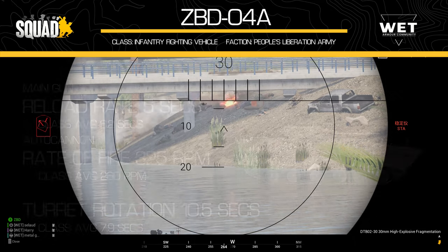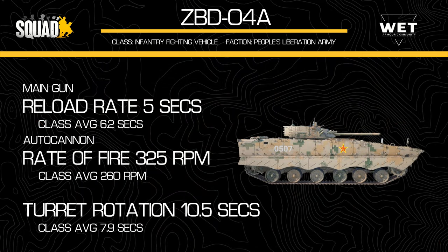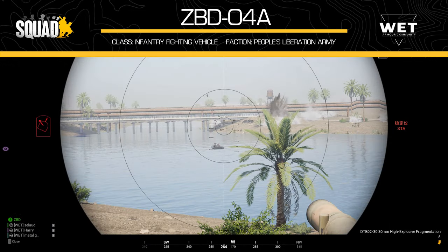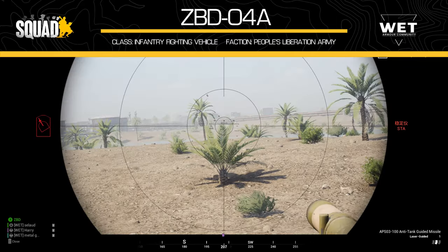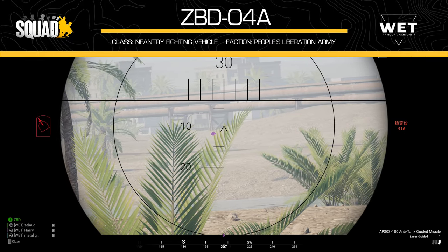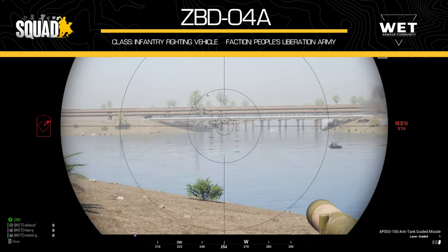The 100mm gun takes 5 seconds to reload for both the high explosive and the anti-tank guided missiles. This is a lot faster than the BMP-1's main gun at 7.5 seconds, but the ATGMs are slower to reload than those on the Bradley. The 30mm secondary gun has a rate of fire of around 325 to 330 rounds per minute, sitting just shy of the CTAS. Finally, the turret housing these guns has a rather slow turret rotation of 10.5 seconds — unsurprisingly given the weight — and is the slowest of any modern IFV in Squad. The other modern IFVs have turret rotations in the range of 6 to 8 seconds.